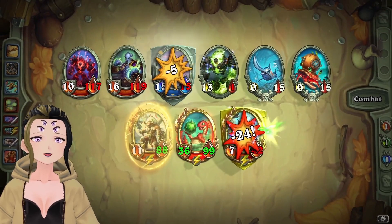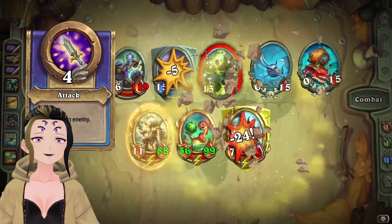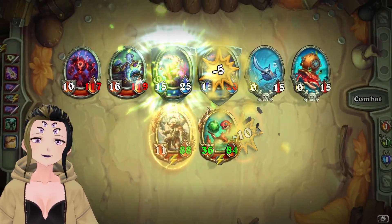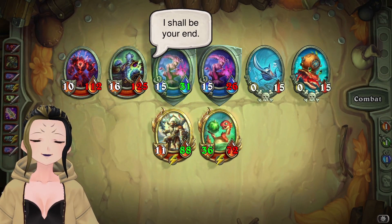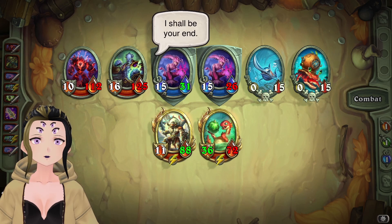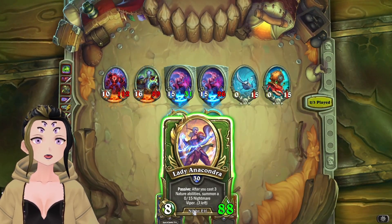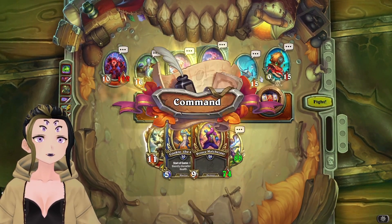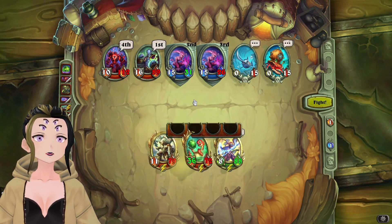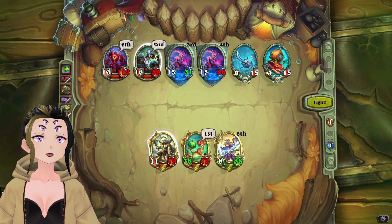Whenever we do need the Divine Shield we'll put it up, but for the most part we shouldn't need it. I put down Lady Anacondra just so we can actually get through the taunts, and then we're going to use Earth Mother's Fury to try to hit everything.